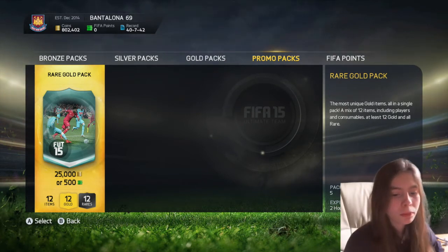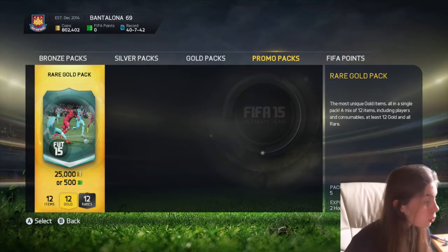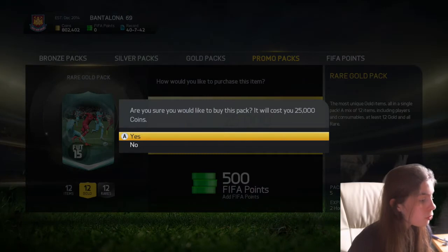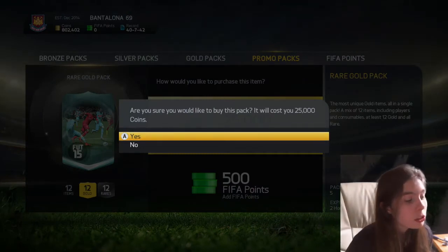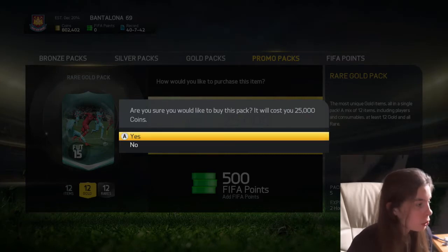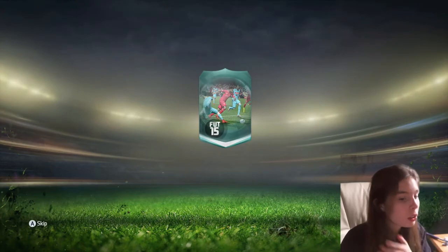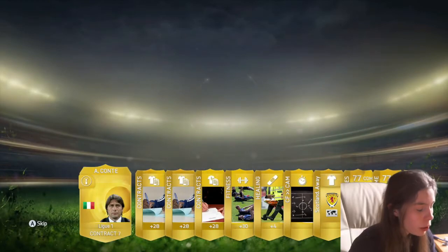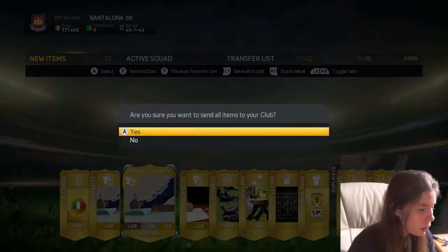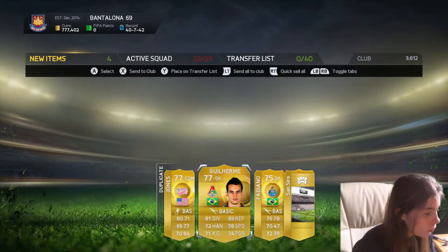We've got 25k packs, which I didn't even know about — there's only two hours left and I didn't know these were out. We're going to open them; they're all rare but they've got consumables in them as well. We're going to open five of these, maybe on another account. Let's see if we can get a good player. Also, Man of Match Suarez is out as well, so hopefully we have a chance.